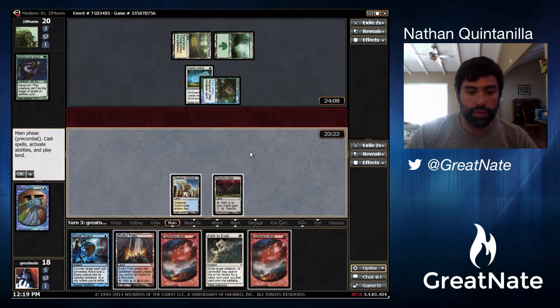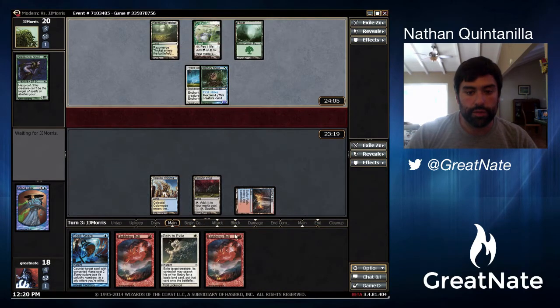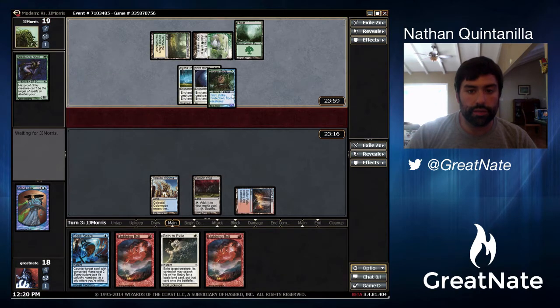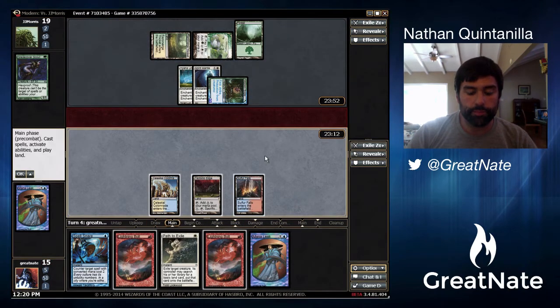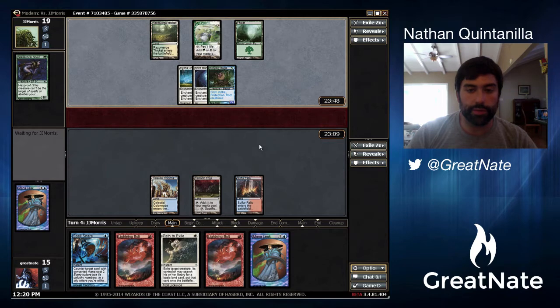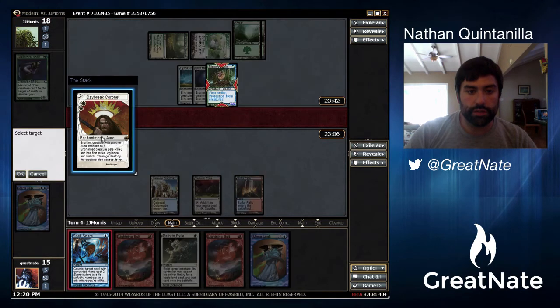We're forced to play the Sulfur Falls. The Lightning Bolts are good against Core Spirit Dancer; other than that they're terrible. Spirit Mantle — we don't really care about that. Daybreak Coronet is bad because it gives their guys a lot more damage potential, but it also gives them life gain, so it can put the game out of reach. We have Spell Snare and Mana Leak up — we will Snare that.